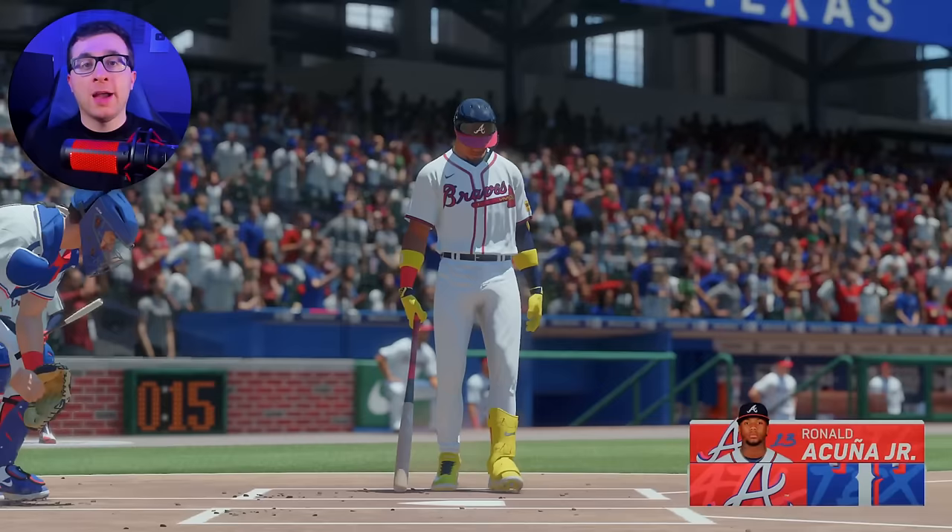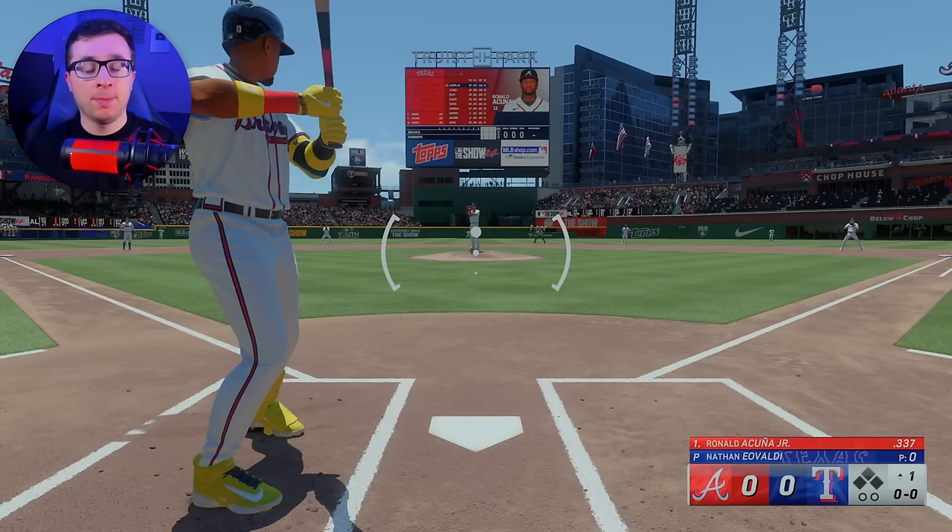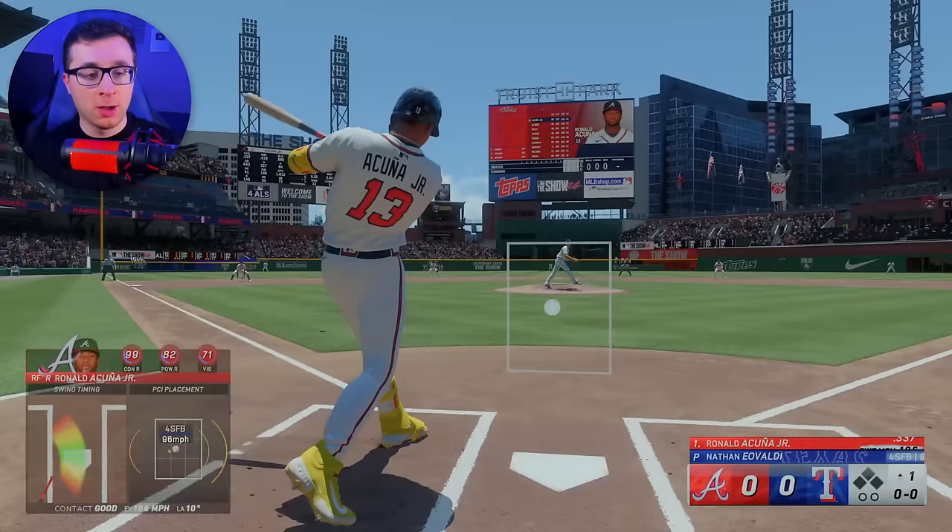For these home runs, we will be hitting them on beginner difficulty. We're not looking for a challenge here today, we're just looking to hit a home run with the best player from every letter. And Acuna, even on beginner difficulty for some reason, couldn't get it over the fence. We gotta try again.